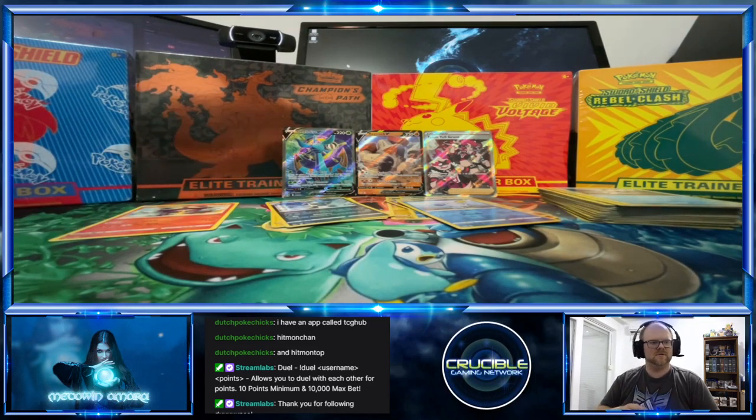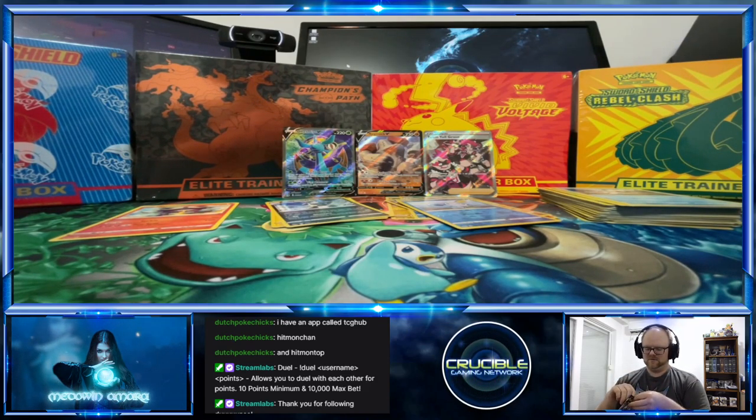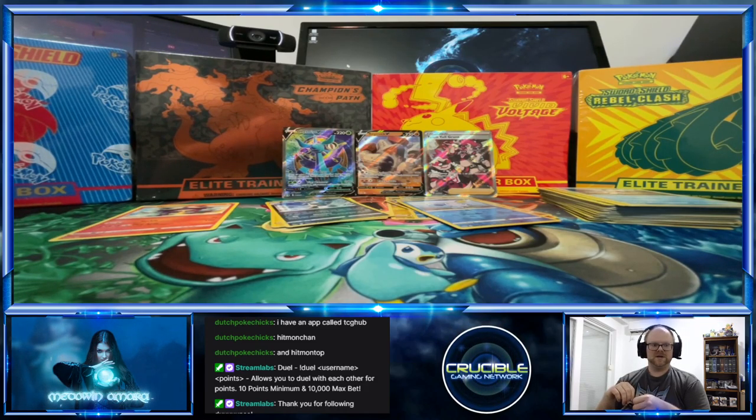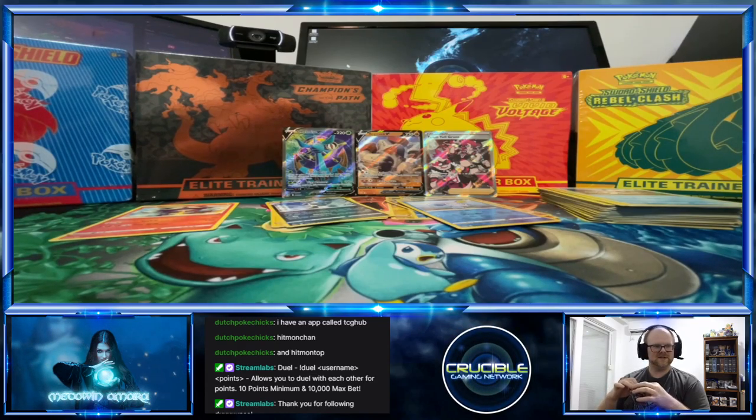I say we'll go with the Lapras for the cards and save Snorlax because I like my Snorlax. Alright.